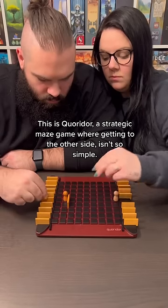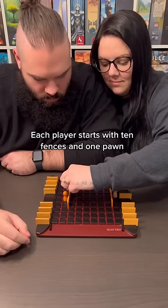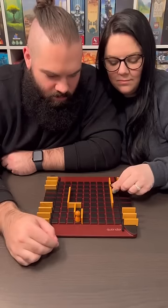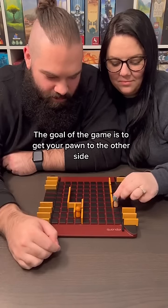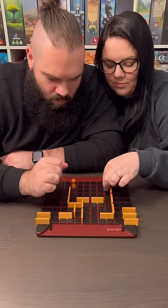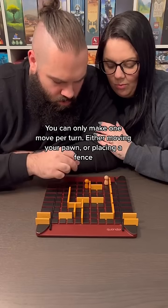This is Corridor, a strategic maze game where getting to the other side isn't so simple. Each player starts with 10 fences and 1 pawn. The goal of the game is to get your pawn to the other side. You can only make 1 move per turn, either moving your pawn or placing a fence.